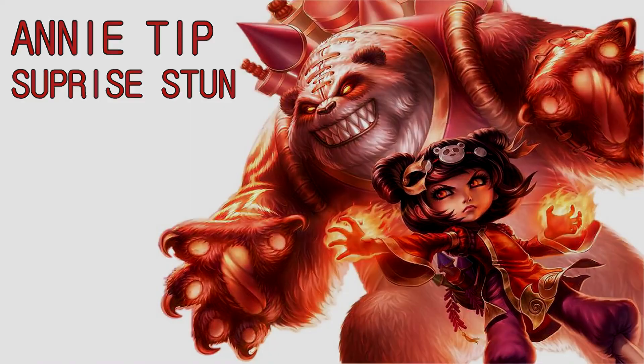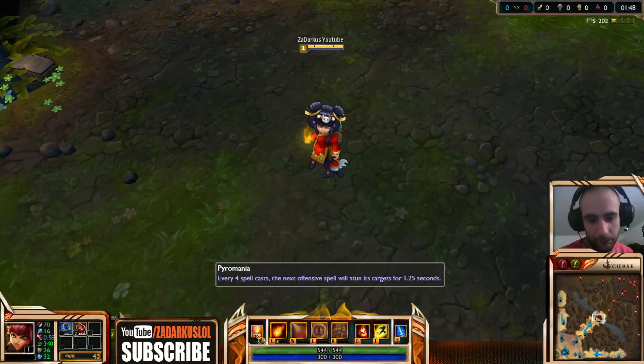First of all, let's know her passive, Pyromania. Every 4 spell casts, the next offensive spell will stun its target for 1.25 seconds. This means that your 5th spell is going to stun your opponent.